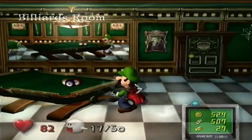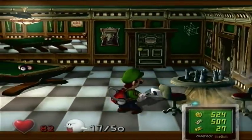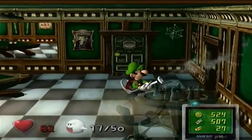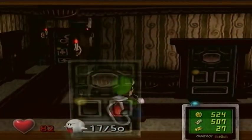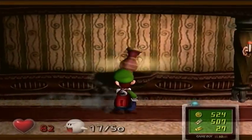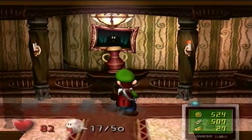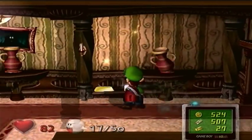It'd be nice to find a heart around here - is there gonna be a heart somewhere? Darn it, I need a heart. It'd be nice to have one for extra health. Let's go up to the second floor - we're gonna be taking on our next portrait ghost. Come on, give me a heart. Oh okay, gold bar - I'll take it actually.